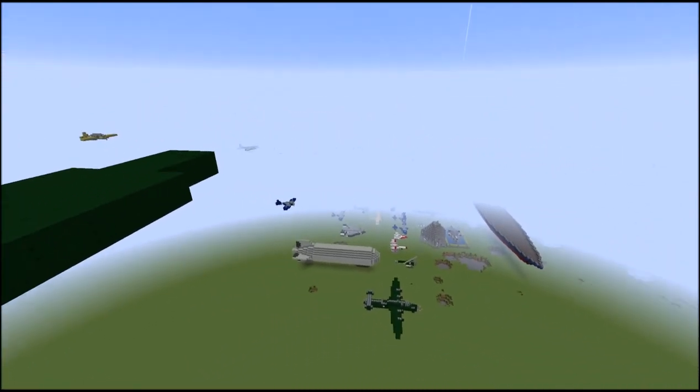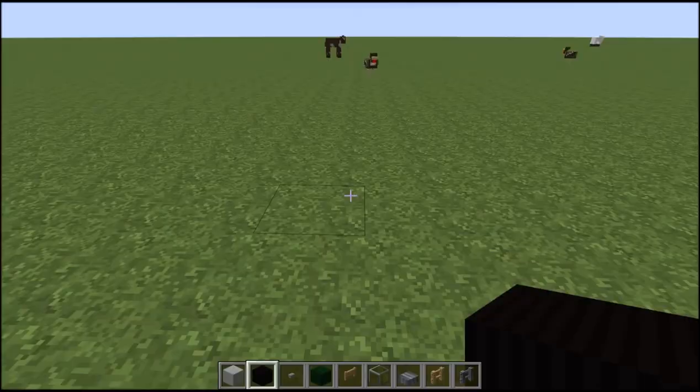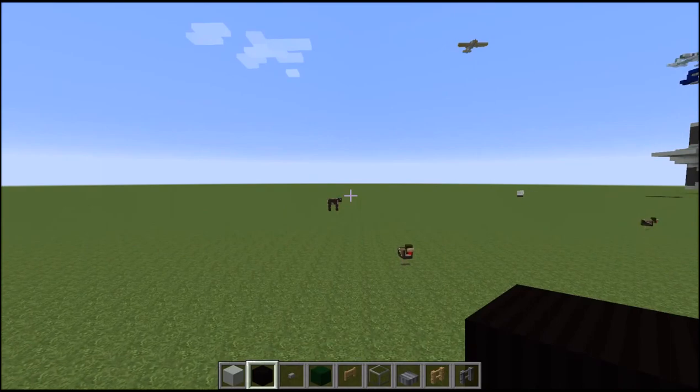So let's get started and see what blocks we need. The blocks we'll be needing for this are the following: light gray wool, black wool, a button, green stained clay, fence gate, glass, nether brick slab, fence, nether brick fence, and magenta wool. Not that many blocks considering how big it is — some of our fighters need more blocks.